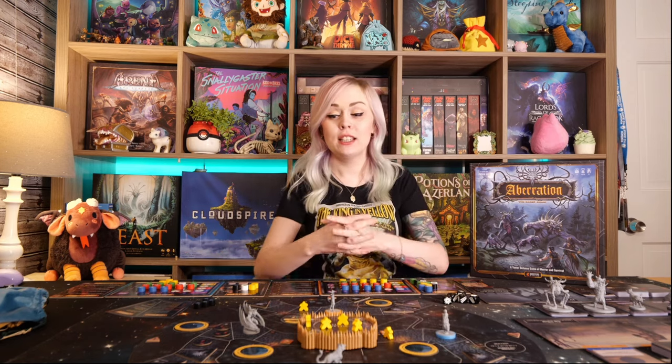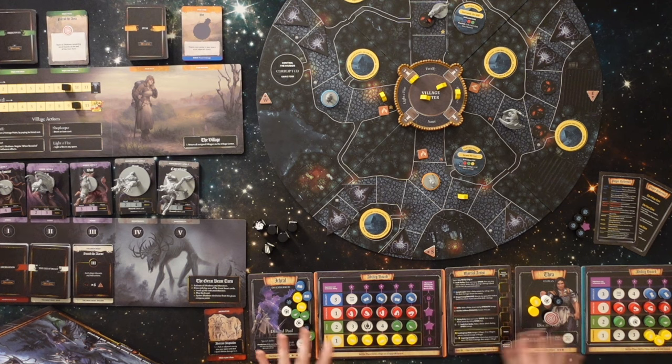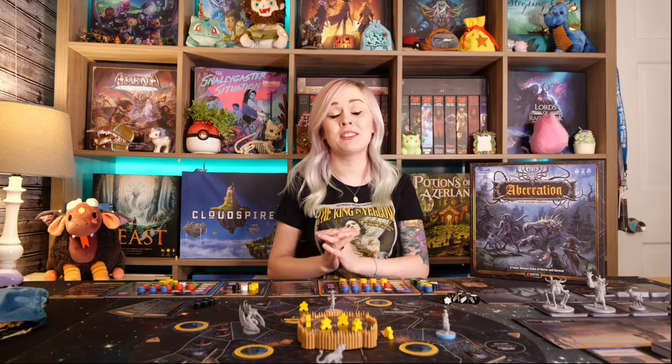Aberration comes to you from Ghostfire Gaming. Ghostfire Gaming is known for their RPG system, Grim Hollow. They took that entire world and made a board game based in that world. You'll see different types of people that you can be — there are humans, there are disembodied, and a whole other bunch of options. You are also playing different roles, such as the martial artist and the captain. You'll be able to mix and match those, and it's very thematic with their RPG world. If you enjoy this world and the lore, there is so much more for you to discover.